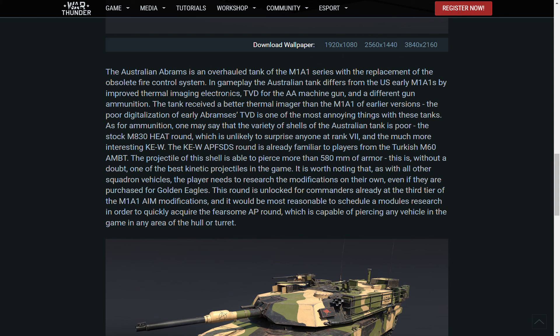The Australian Abrams is an overhauled M1A1 series tank which replaced the obsolete fire control system. Australian differences include thermal imaging electronics and different gun ammunition. The tank received the KEW APFSDS round, which is familiar from the Turkish M60 MBT. The shell is basically equivalent to the BM42 for the 120mm.